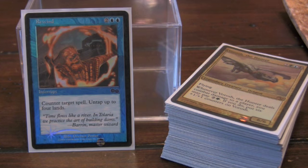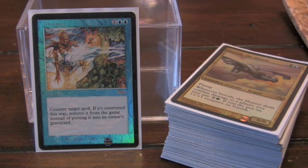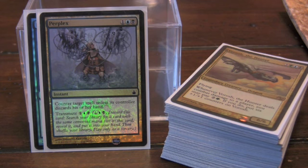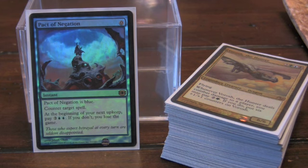We have Rewind here — it's instant and it counters the spell and untaps 4 lands. Dissipate is amazing: it counters target spell and removes it from the game, so if something's pesky, this will break up a recursion engine. Perplex has Transmute — it'll let you go get a 3-cost card. I'm going to play Yawgmoth's Will, so this card can search that up. It also has a counter target spell unless the controller discards their hand. Behind that one was hiding Pact of Negation.